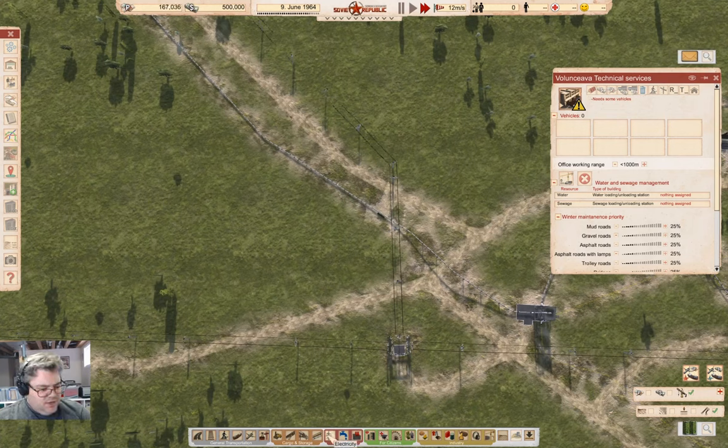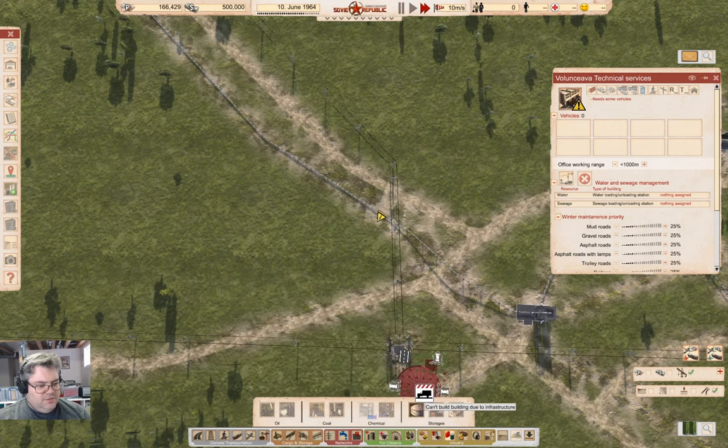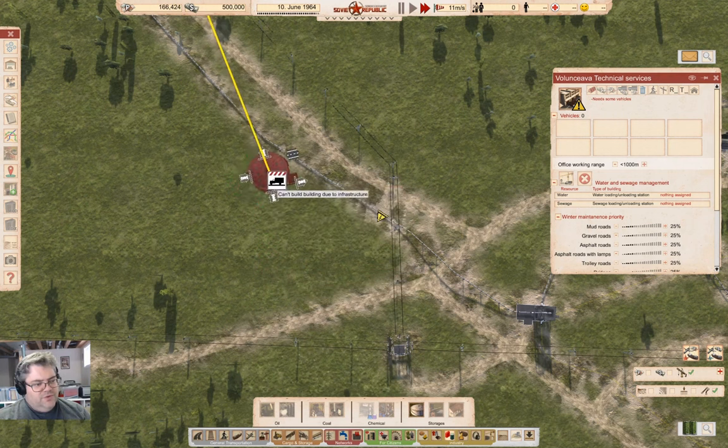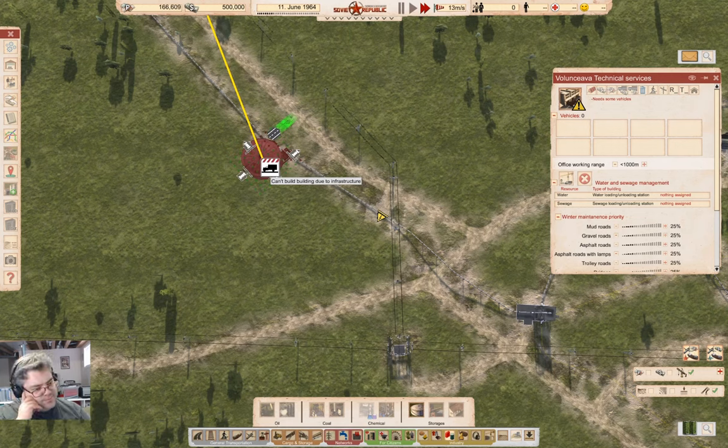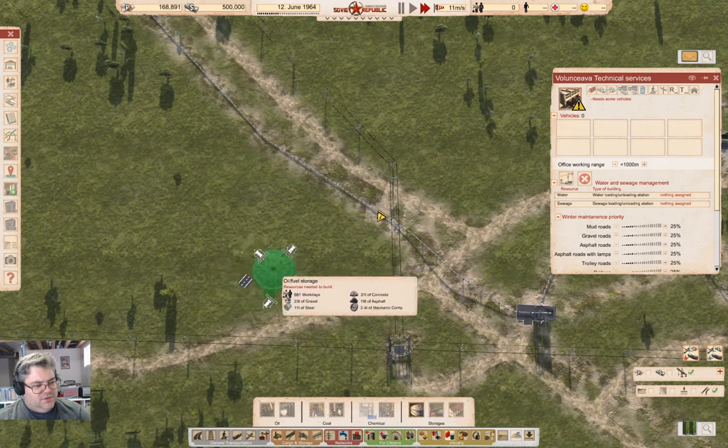Under fossil fuels in storages, I have a small oil tank which holds 300, or I could put the big vanilla one which holds more. If I were to put that here... the output's pointing the wrong direction. If I put it like this, yeah, that would probably work better. This is where I would put the refinery.